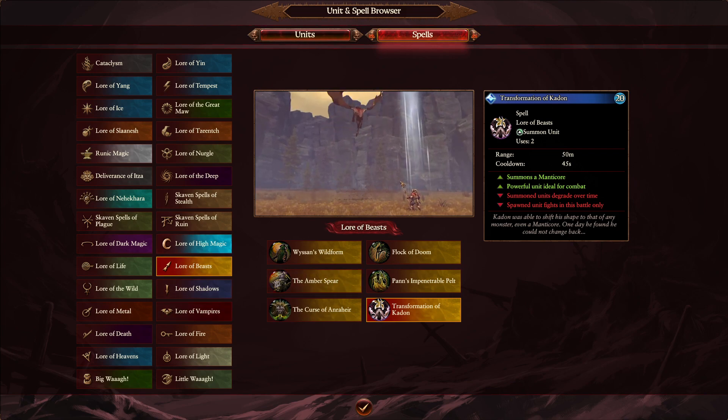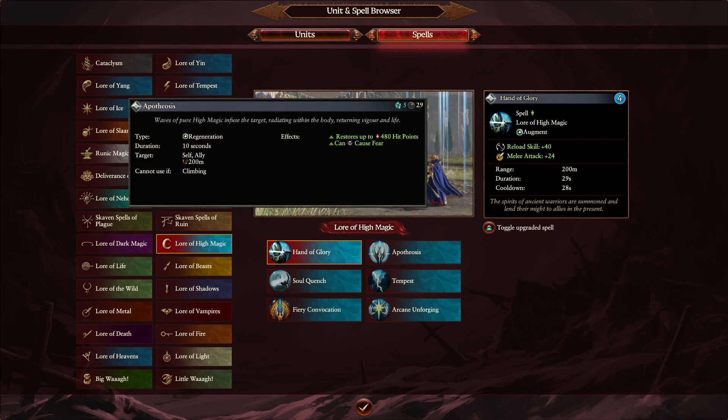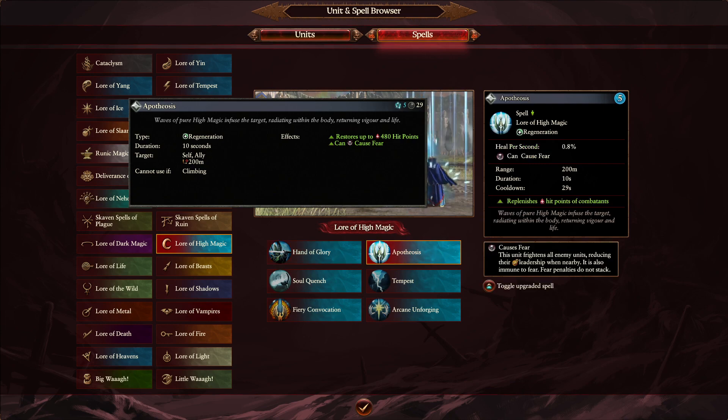For High Magic, quite some changes. Apotheosis is going to be 4 Winds of Magic — the same as the Warhammer 2 side — but we're going to see a change in the healing. It heals one target as before at 480 healing, but now you also imbue fear on the target, which is a nice little addition. It's going to be a different type of healing. It's actually going to be longer than Earthblood at 10 seconds rather than 7, but if you overcast Earthblood you get more healing, whereas for Apotheosis overcasting only gives further range.